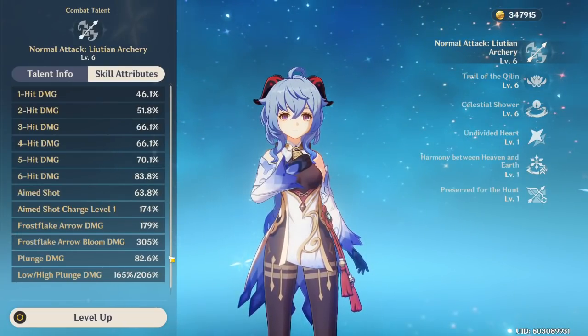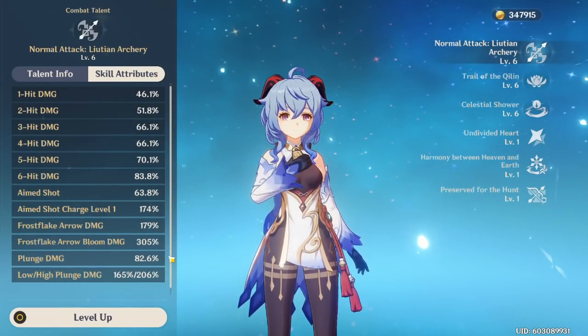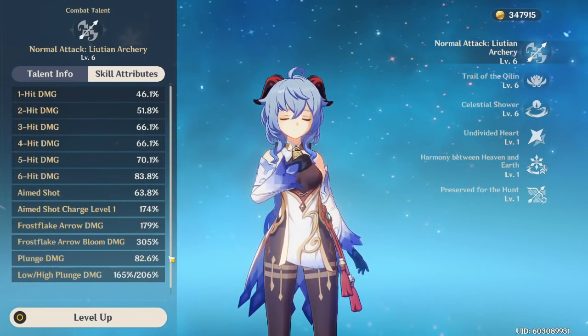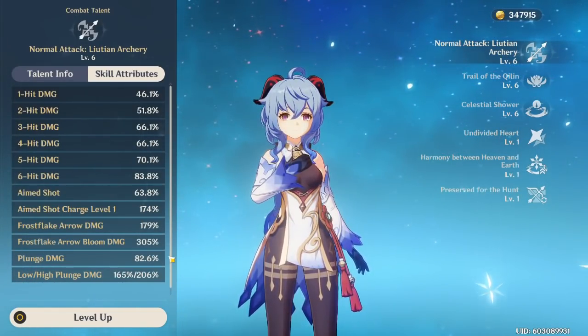Against a single target Ganyu is good, but against multiple enemies she's amazing. It's literally like Childe's Riptide where it does a ton of damage to everyone, but for Ganyu it's just really nice.